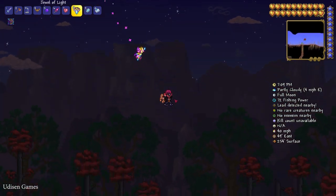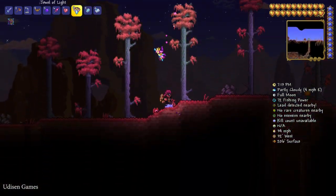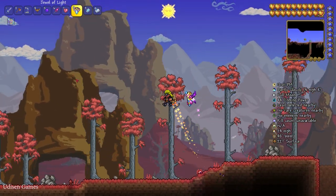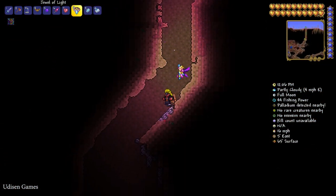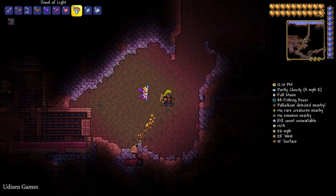Option number one: go into the Crimson biome, which looks like something red and ugly and evil. Remember all these obstacles in the background. After that, go underground in this biome and search for the Heart of Darkness — a very special item.